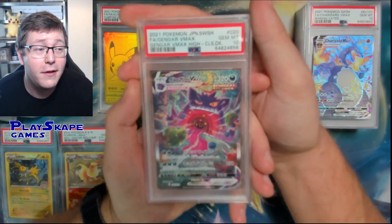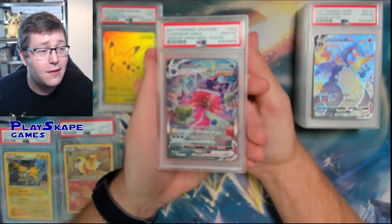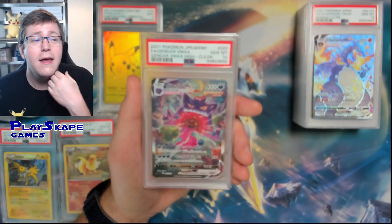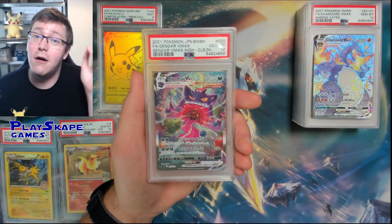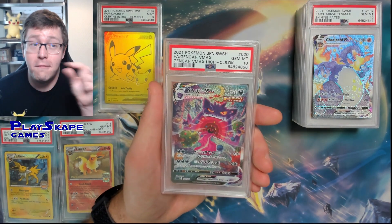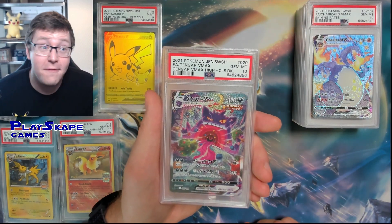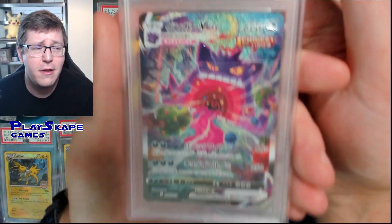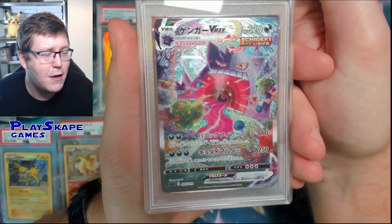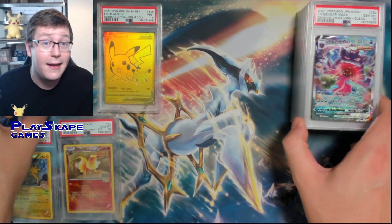Here's the beautiful Gengar VMAX - we've actually still got another one of these on our eBay store. I just love this one so much, we just graded more. This is the Japanese one - not exclusively Japan but the release is different to the English one. In English we got this in our Fusion Strike English set as the Alternate Art Gengar. But in Japan, this was part of a theme deck - you got like a 1 in 10 or 1 in 15 chance to open a Gengar VMAX theme deck and it was actually inside the theme deck randomly, which is such a cool idea. I wish they made theme decks a bit more exciting and desirable in the UK.